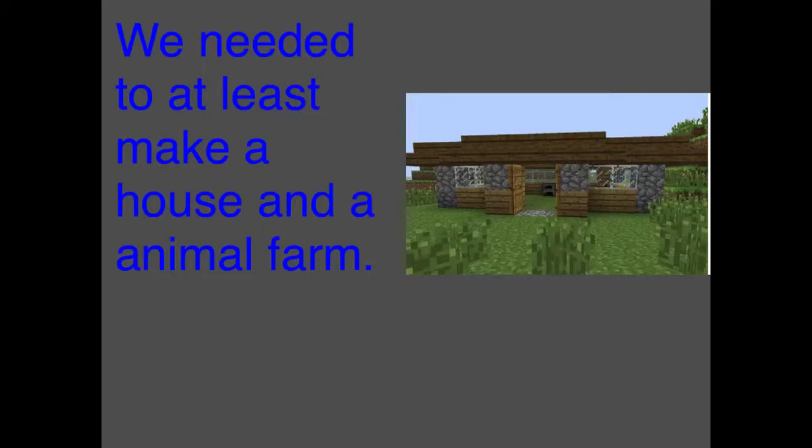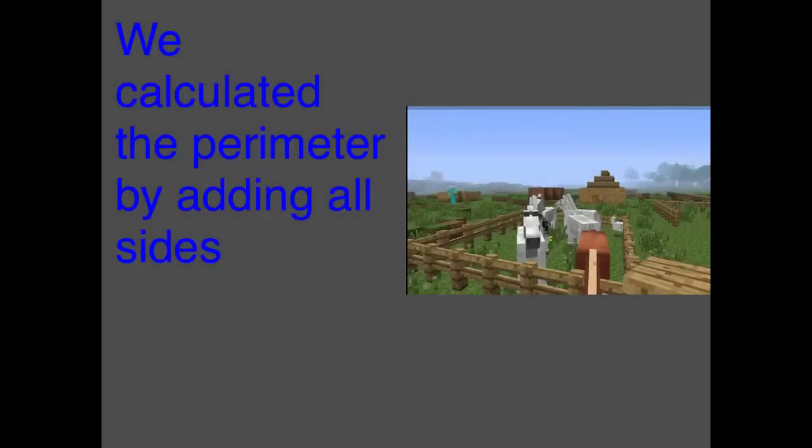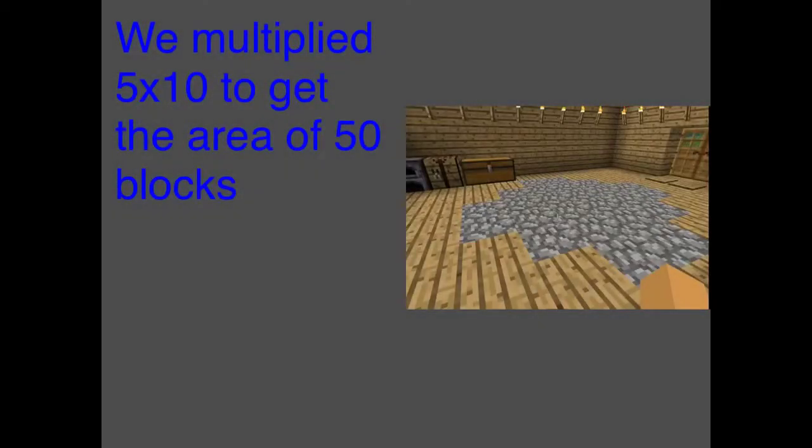We needed to at least make a house and an animal farm. We calculated the perimeter by adding all sides. You multiplied 5 times 10 to get the area of 50 blocks.